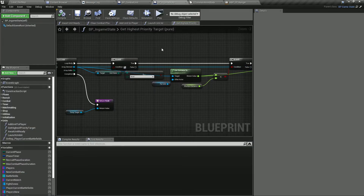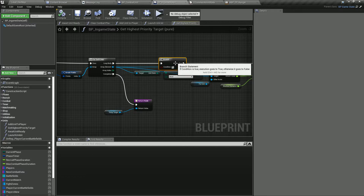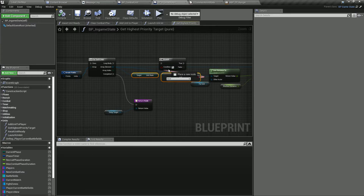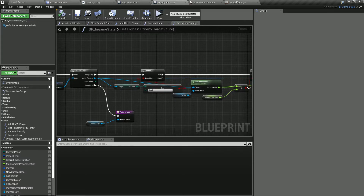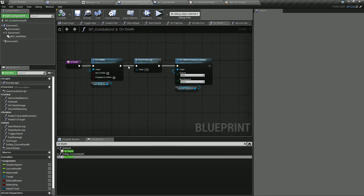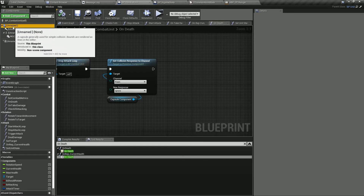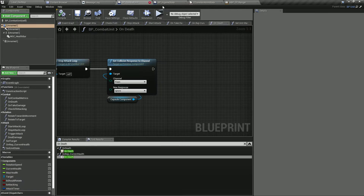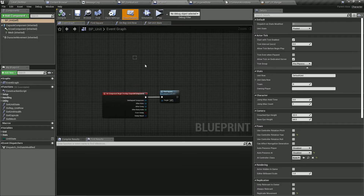The longer we put the name the longer the node is going to be — we don't want that, so let's call it InState. We're going to use MakeLiteralEnum like this. This interface is plugged to each and every animation blueprint we have, and they are all able to receive that event. Depending on that we can change the animation state of that animation blueprint.